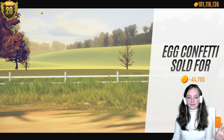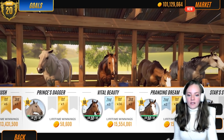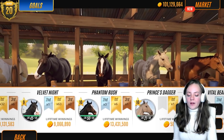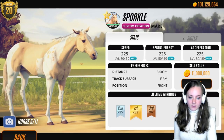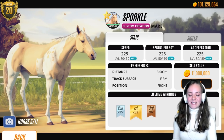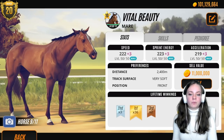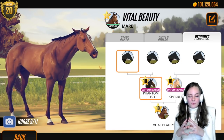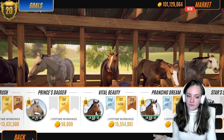I'm not entirely sure how the breeding mechanics work in terms of lineage and coat, but I am aware that Sporkle — if you look at her pedigree — she doesn't have one because she's a custom creation mare. Same with Phantom Rush. So if we look at Vital Beauty, her mum and dad don't have lineage either. I think it randomizes it quite a bit. I might be wrong though — I don't know the pure mechanics of the game.